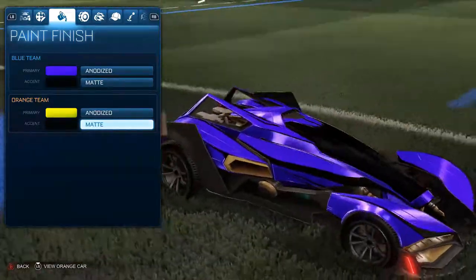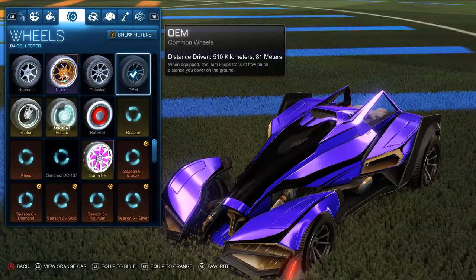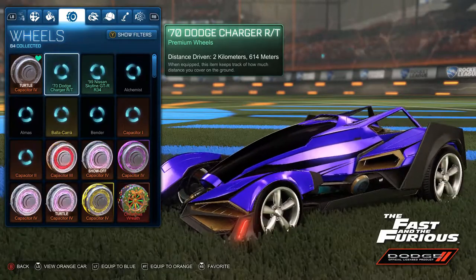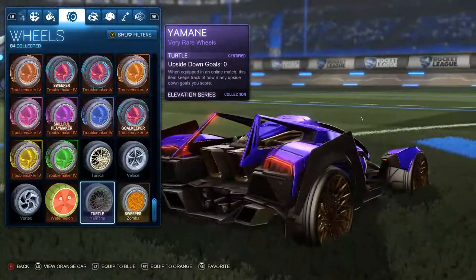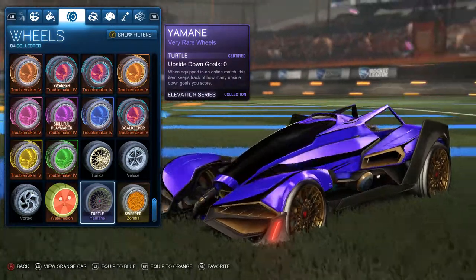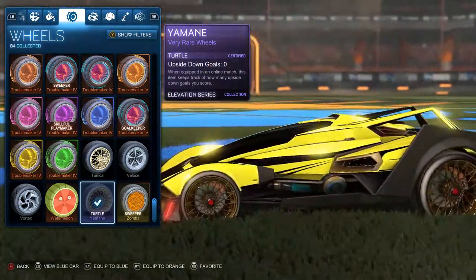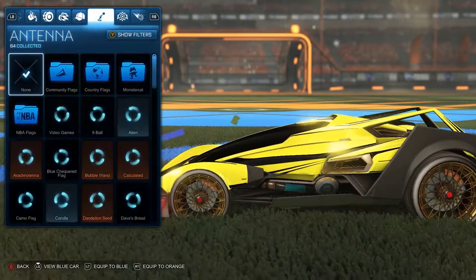It doesn't look that great in my opinion, especially compared to the Maverick. Let's see if we can put on the rims from the McLaren — apparently those are only available for that specific car, which is kind of sad since the Nissan and other cars can use their rims on any car. For this car, thinner rims look really nice.